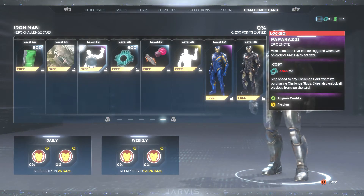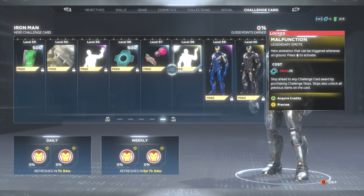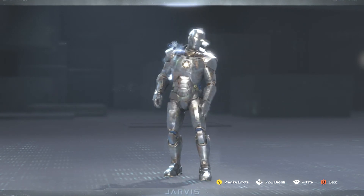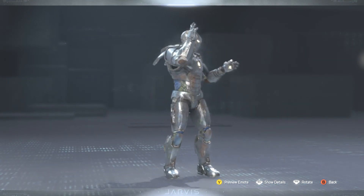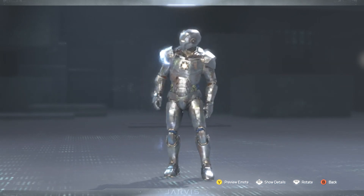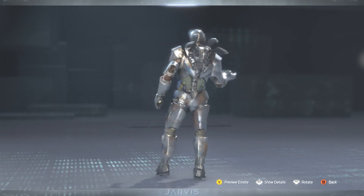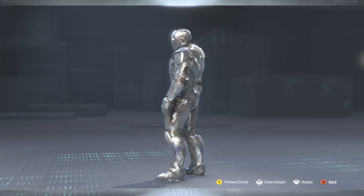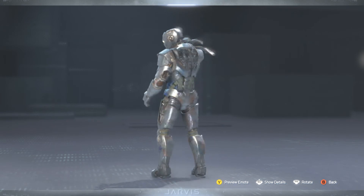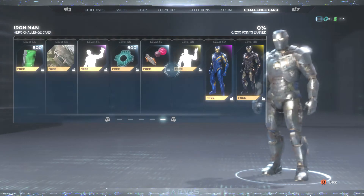Next up, we have level 36 and 37 with more units, and level 38 — the Malfunction, a legendary emote. Let's go ahead and look at that. Let's see Iron Man malfunction a bit. This one will go well with Black Widow when her gauntlet malfunctions. It's cool, showing more of the back part of the character, not just the front part. Definitely liking that little extra effect. Pretty cool legendary emote.